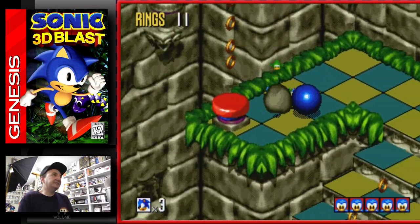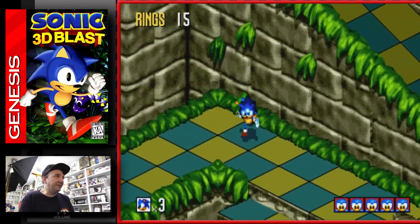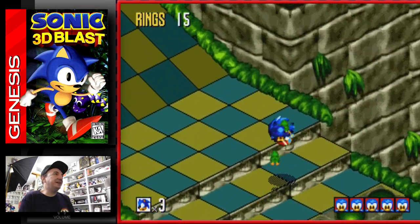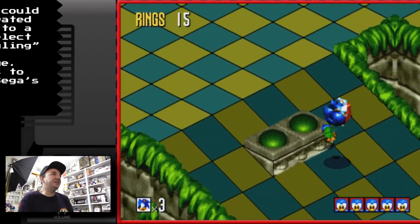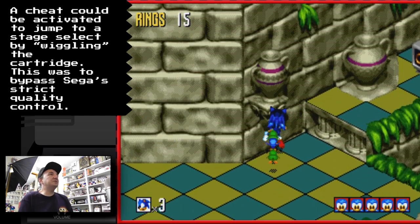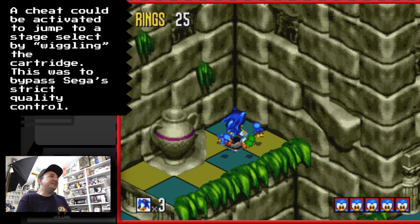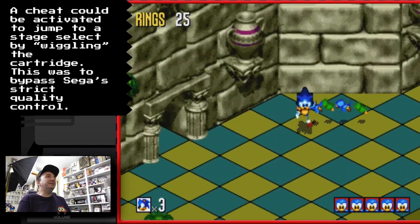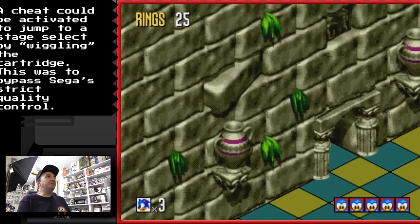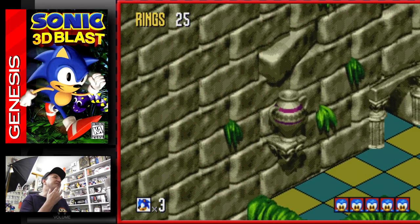There was a bit of a hidden little secret - I never liked the term Easter egg. If you wiggled the cartridge, it activated a cheat. The reason for this was it was supposed to be like a save state. I know there were bugs in the program and he didn't want to release it with bugs, but he couldn't have time to test it all - something along those lines.